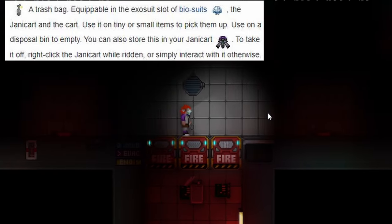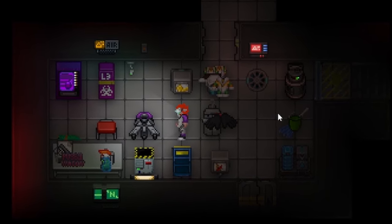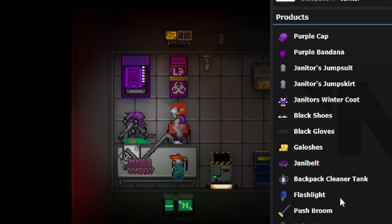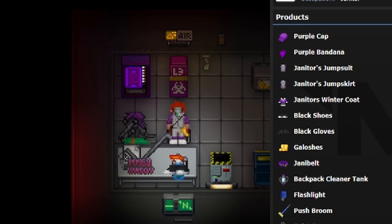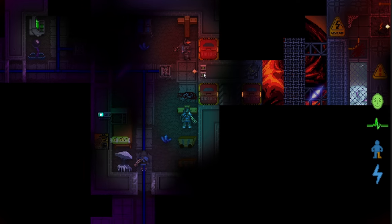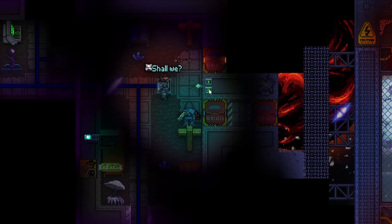Your plunger is used for plumbing issues. The wire brush is used to clean up rust around the station. Rust, from my knowledge, is mainly going to be produced by cultists — that's the most egregious form of rust-making you'll find. But if you are walking through the station and you see huge patches of rust, you can clean them up with the wire brush, and you can also assume that you have a cultist.